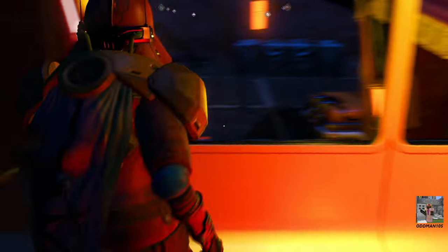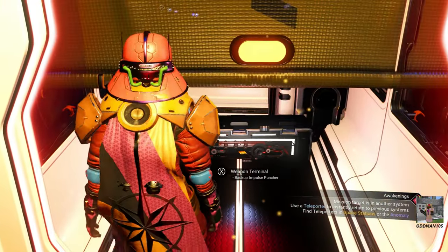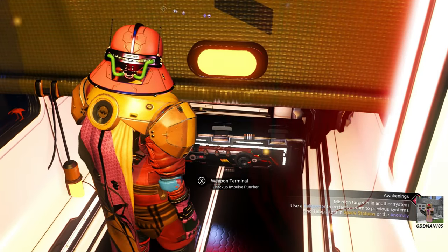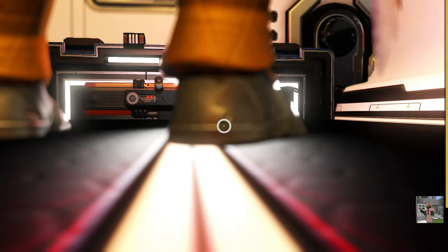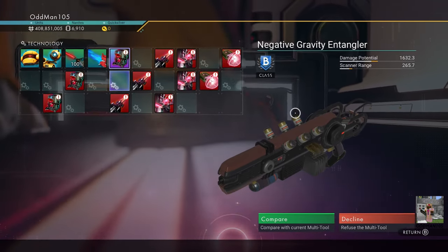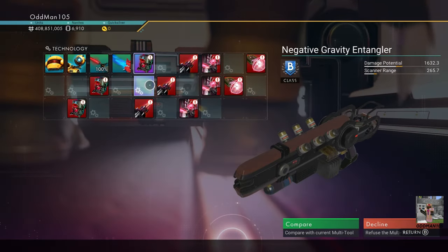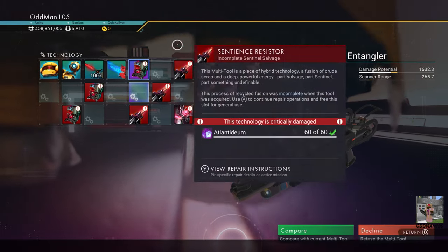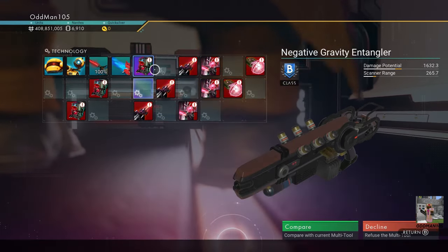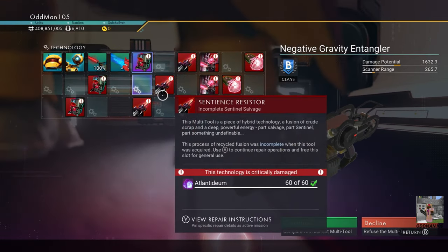Now we should be able to pick up the multi-tool — this is the only reason I'm leaving the base in place. Access weapon terminal — and there it is, look at that cool rifle. As mentioned, this is a B class, but as you can see two of its supercharge slots are grouped together. Once fully upgraded, all four supercharge slots will be in a cube formation — this thing will absolutely wreck face.